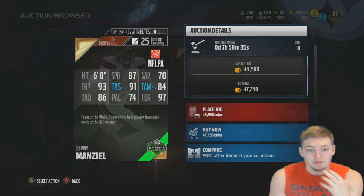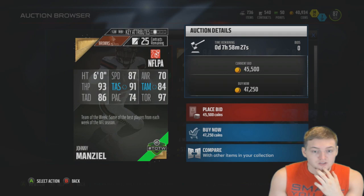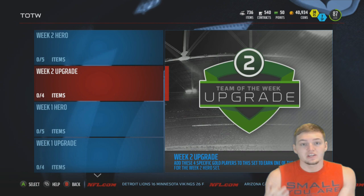Looking at Manziel's stats really quick: 87 speed, 91 throw accuracy short, 93 throw power, 86 throw accuracy deep, with 97 throw on the run. That actually looks like a pretty good card — I would definitely be excited if I could pack him.